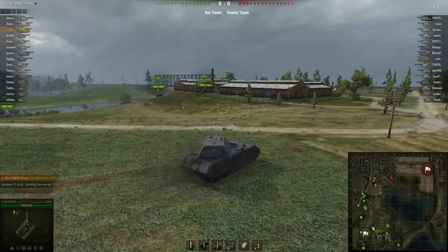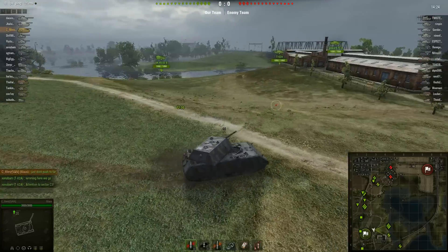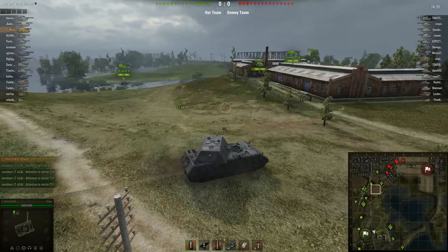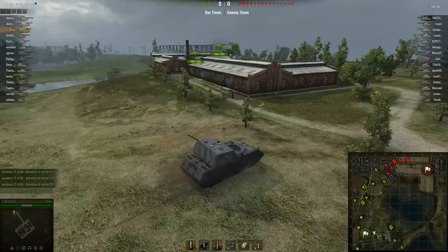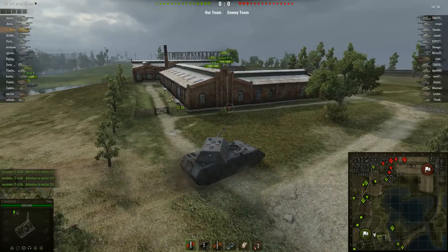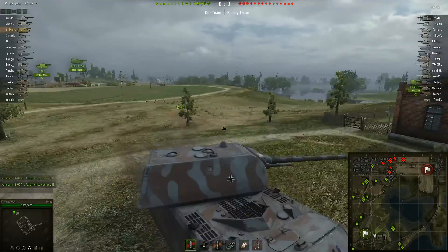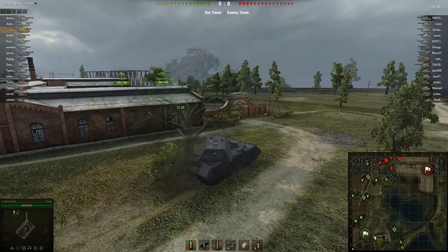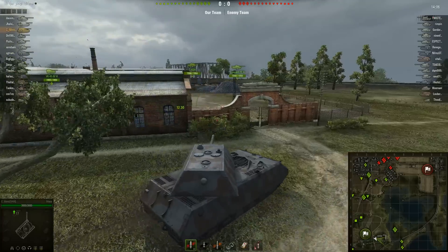I don't get why that guy's calling them out when there's four of us down here, three of us being tier 10s. So more or less we should be able to at least stall them long enough for the town to do okay. But I really don't want to be down here because I knew I wouldn't be able to do too much in the beginning.